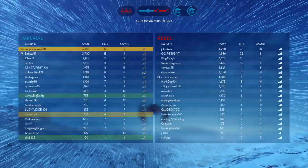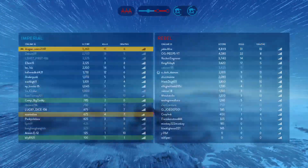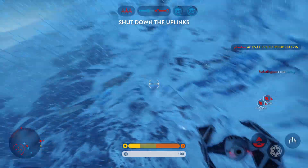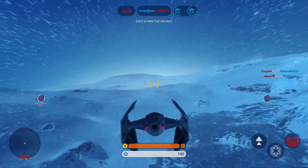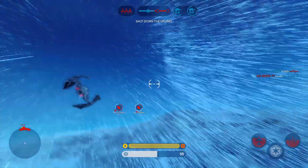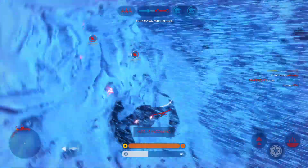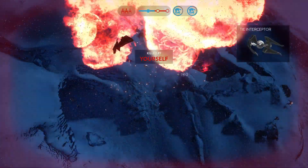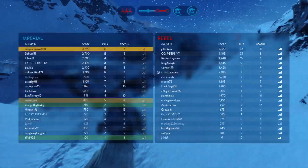Alpha-6 reporting in. Homing missile inbound — they're locking on to you. Another Rebel dispatched. We've cut that uplink — that should slow down their bombers.